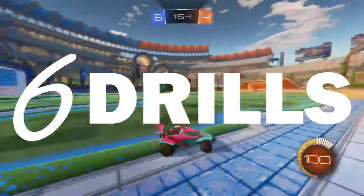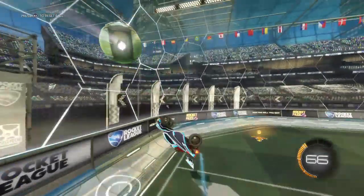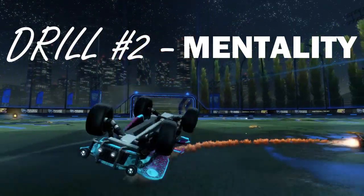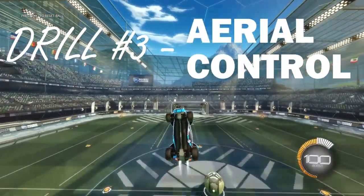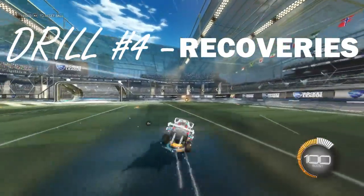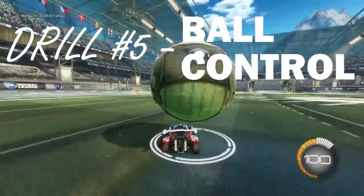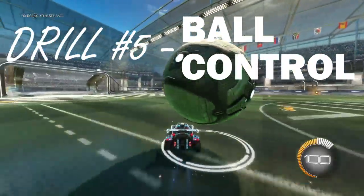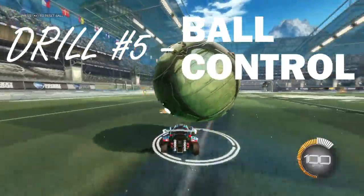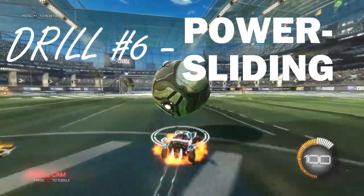So overall, here are the six drills you should do on a daily basis. First, practice boost management and memorization by turning off unlimited boost in free play. Second, make a conscious effort to improve your mentality with positive self-talk and always being optimistic — try not to forfeit. Third, practice aerial car control in free play using various obstacle courses. Fourth, work on your recoveries by putting yourself in awkward situations and mastering mechanics such as wave dashes and half flips. Fifth, train your ball control by keeping the ball on top of your roof whilst driving around for as long as possible. And lastly, practice power sliding effectively by making tight turns with no over or under drift, preventing those donut turns where you go nowhere and waste boost.